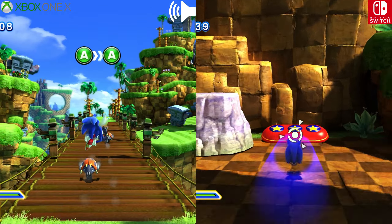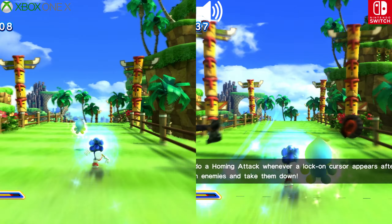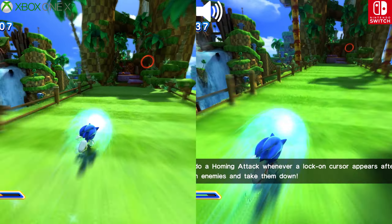Press the A button to jump up to launch a burning attack that zeroes in on enemies. Zero in on enemies and take them down.